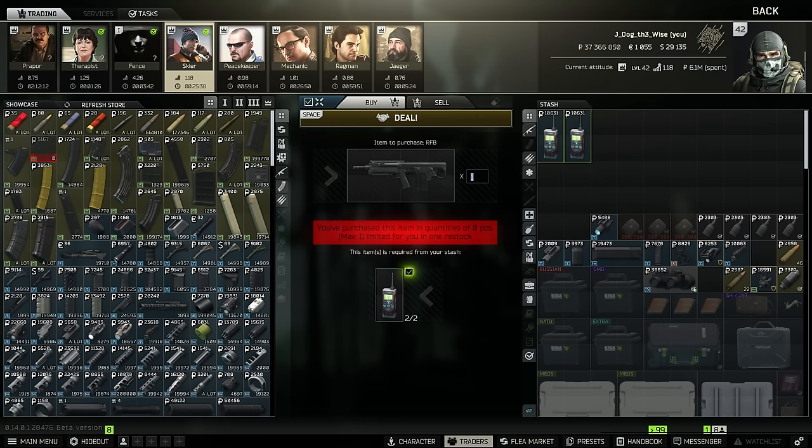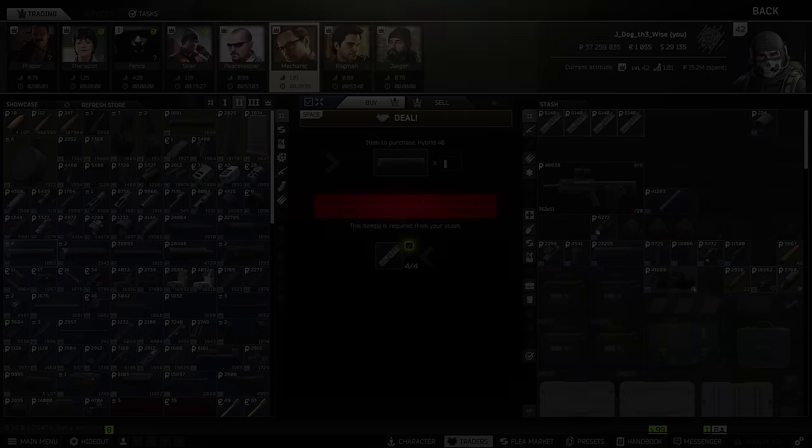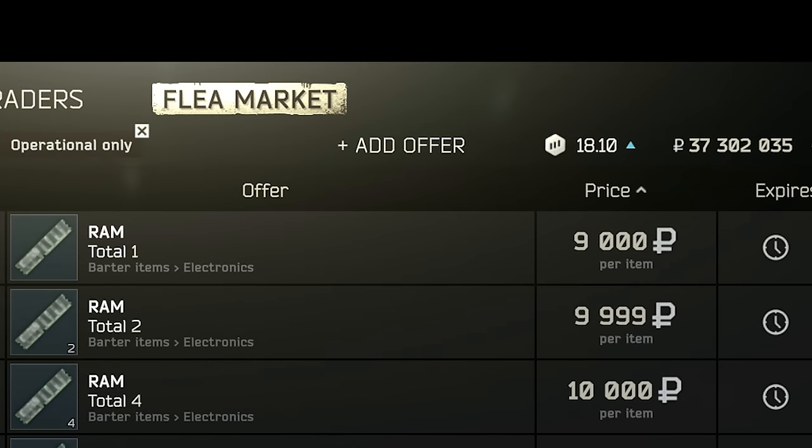To get the RF-B, you have a few options. You can just straight up buy it on the flea market for about 35 to 40,000 rubles, but there's also a barter trade at Skier level 2 which lets you trade two gas analyzers for the RF-B. Gas analyzers are sometimes less than 10,000 rubles on the market, so you can get the RF-B for under 20,000 rubles sometimes, especially if you stock up on these. For a suppressor, my preference is to use the barter trade at Mechanic level 2 for the Hybrid 46 suppressor, which will cost you 4 sticks of RAM, often under 10,000 on the market, so you can get the suppressor for about 40,000 rubles.